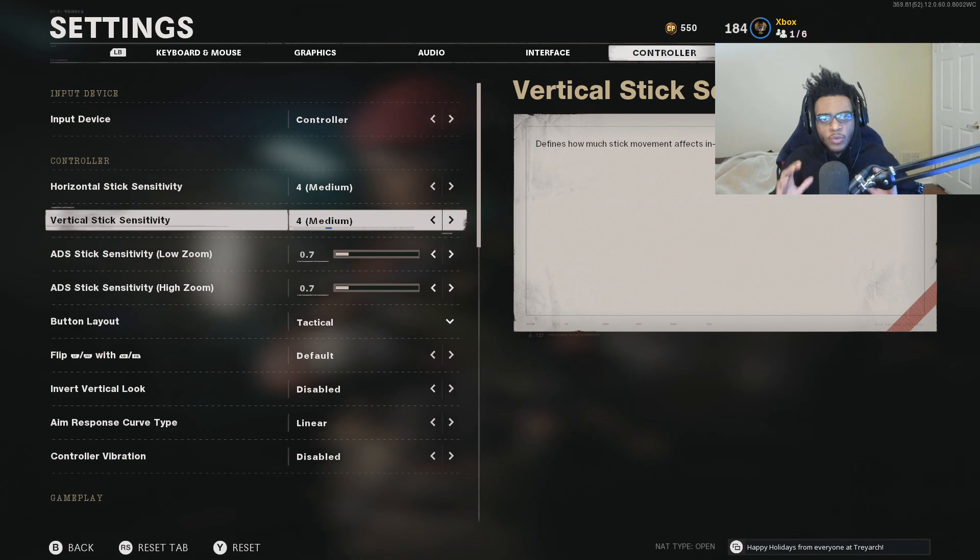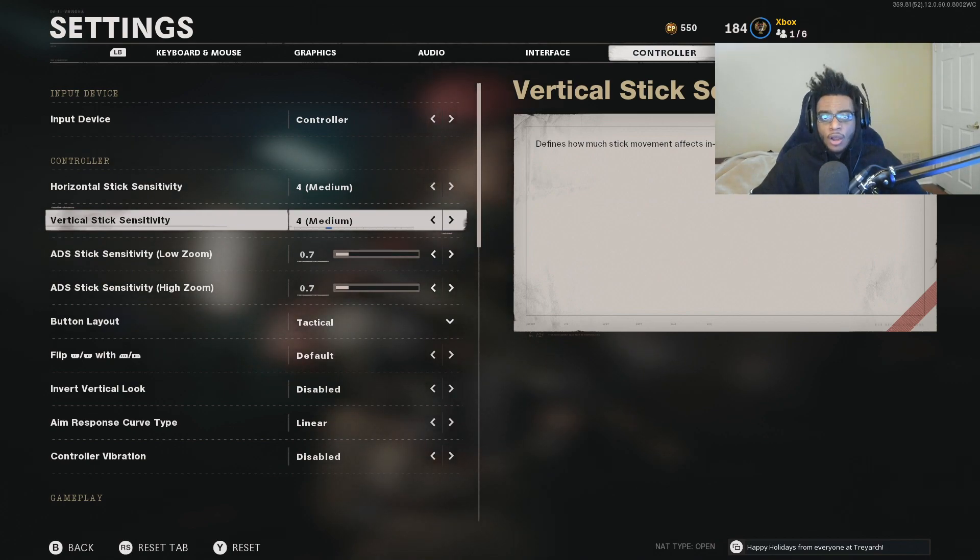There's absolutely no reason to be running a high sensitivity on Black Ops Cold War because this game is a boots-on-the-ground Call of Duty. There's no advanced movement, there's no jetpack, so realistically all your gunfights are going to be in front of you, to the left, or to the right. You don't need to be spinning around or trying to do a trick shot when you're trying to improve your aim and accuracy. All you need to be focusing on is making sure all your shots are on target and you're hitting a chest or a headshot so you can get a faster time to kill.